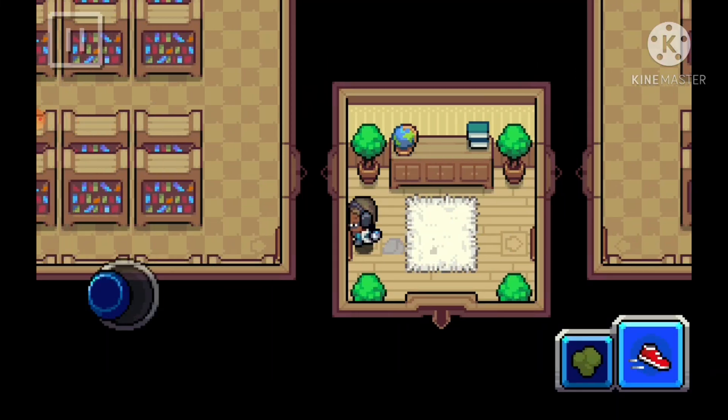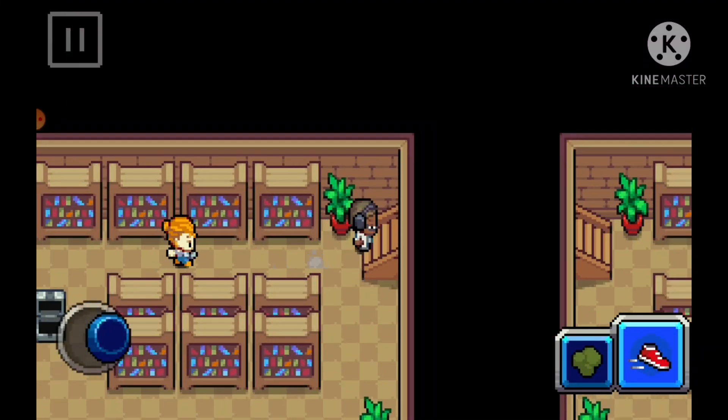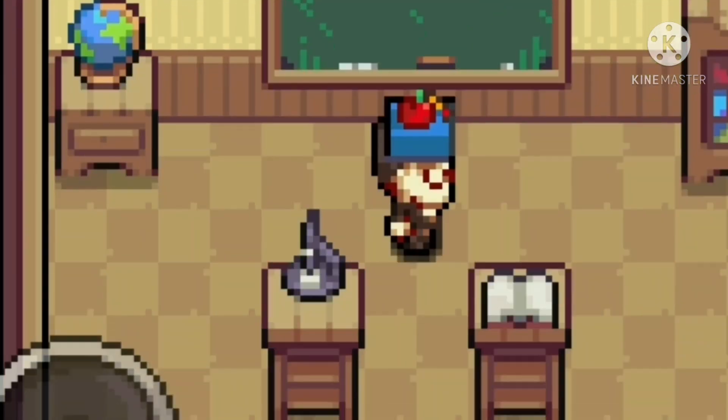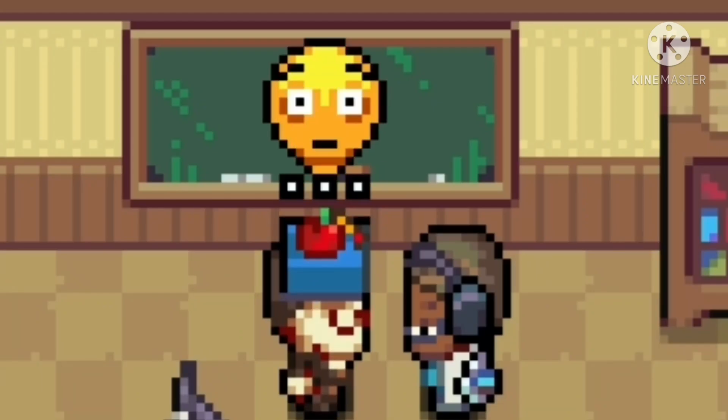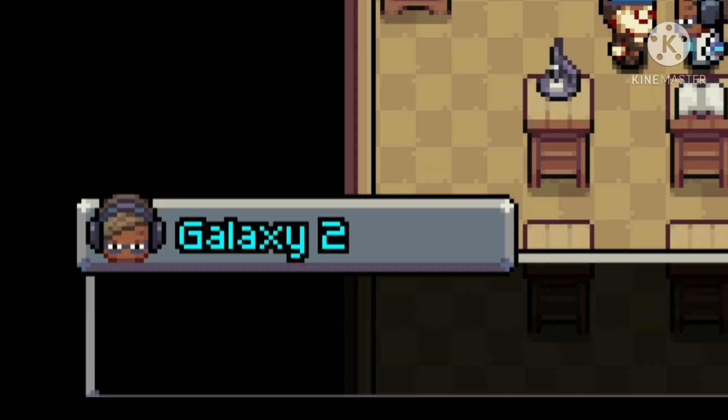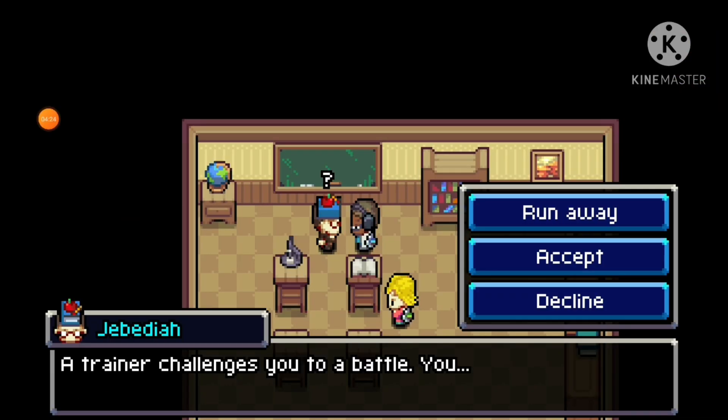So once you're at the library you'll have to go to the left hand side and go up the stairs, and here you'll find someone with a book on their head. This is the person that's going to give you an evo block and you have to talk to them.